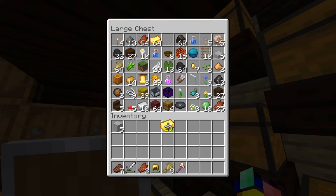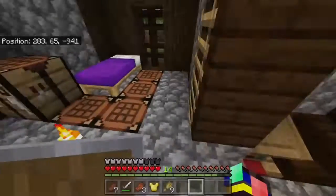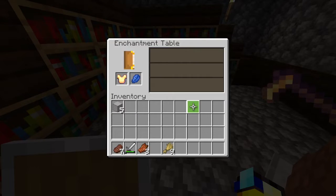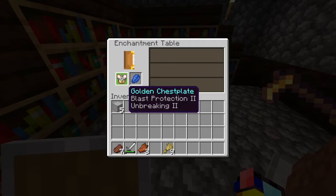I forgot that the golden chestplate got broke, so I'm going to pretend that it didn't and make a new enchanted one. I was hoping to get the level 2 enchant but I guess I'll have to set up the blast protection too. I ended up getting Unbreaking 2 anyway. And now I think I'm ready for the nether.